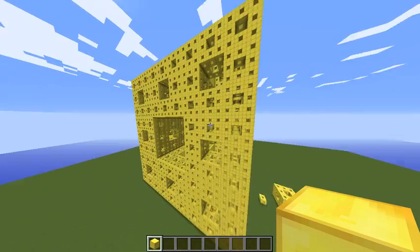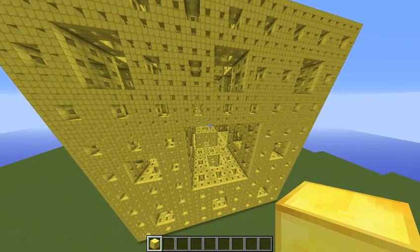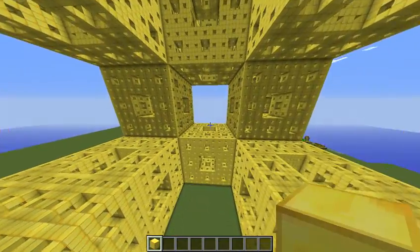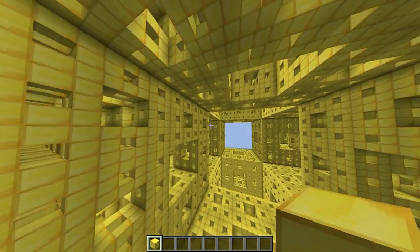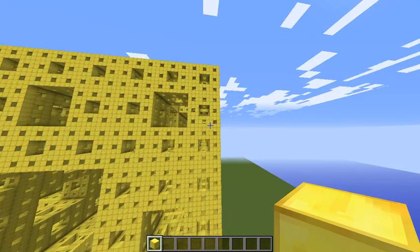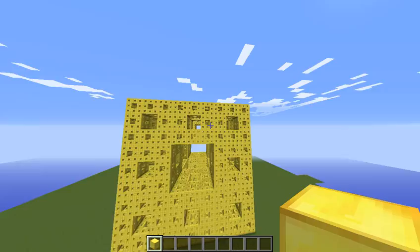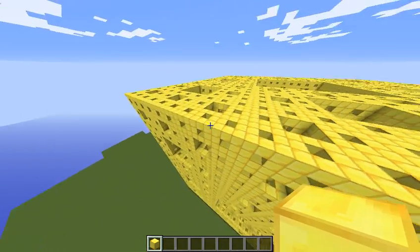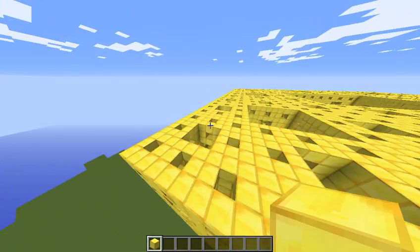Yeah, it probably looks something like what you would see through an LSD trip. This is what's known as a Menger sponge — it is a three-dimensional fractal that I have recreated in Minecraft. I just chose gold because it's called the Menger sponge — why not make it look like a sponge? Or I could have built it out of actual sponge, that might have been smart.